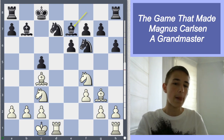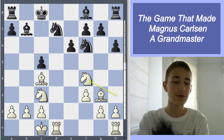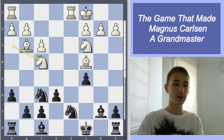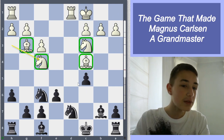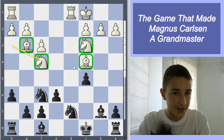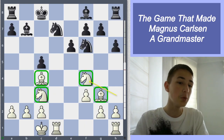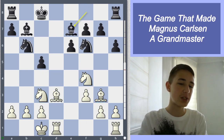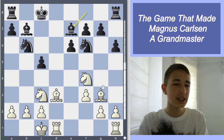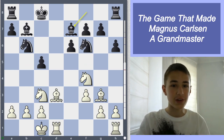Bishop b7 was an inaccuracy, but it is a very human move. Looking from black's perspective, white's pieces are so incredibly good — there are some very unpleasant positions threatening. So bishop b7, in my opinion, is a very human move, but it ended up being an inaccuracy. The better move was knight b6 and then bishop b7, with the idea to push the bishop away. Because in the game, Magnus played something that made that impossible — some very, very cool stuff.